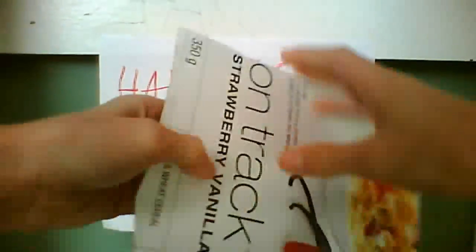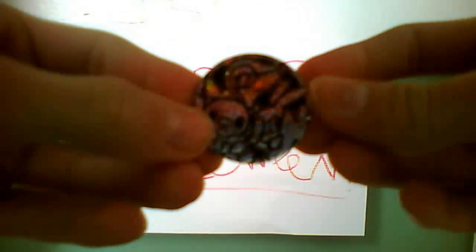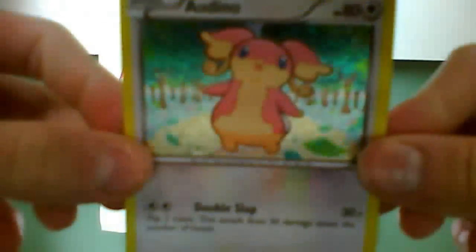Let's get this open. Let's do the coin first — Snivy, Tepig, and Oshawa, very cool. Get the promo card out — Audino, very nice. Then we get two Emerging Powers packs with tape on them, and one Black and White pack. We'll go with the Black and White first.